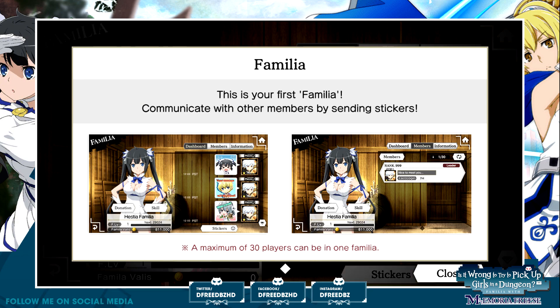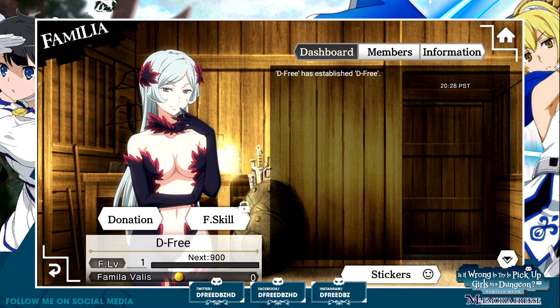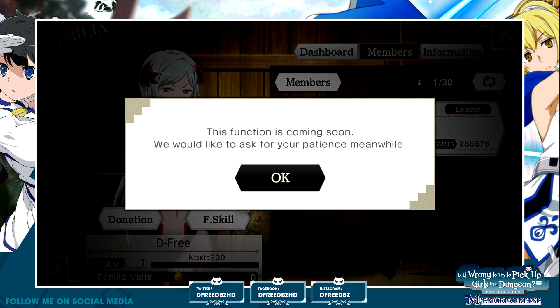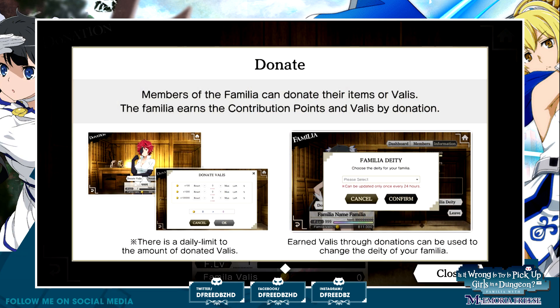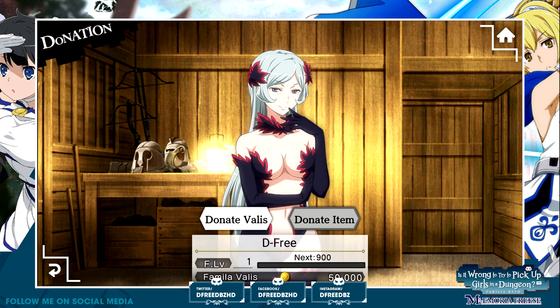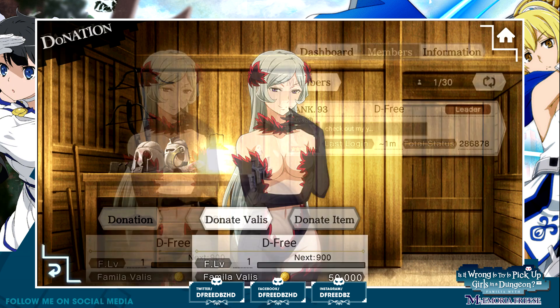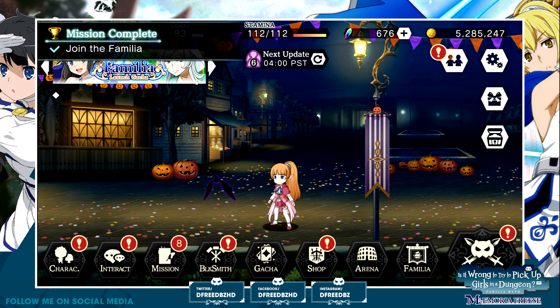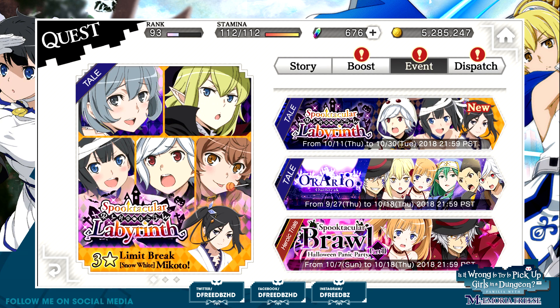This is your first Familia — communicate with other members by sending stickers. There's no one here, it's really lonely — just me. This one is not available yet. Donation — what is this? Members of the Familia can donate their items or volleys. The Familia earns contribution points and volleys by donations. There's a daily limit to the amount of donated volleys. Earned volleys through donations can be used to change the deity of your Familia.